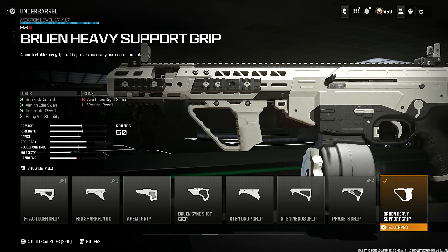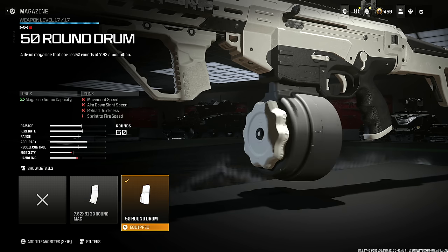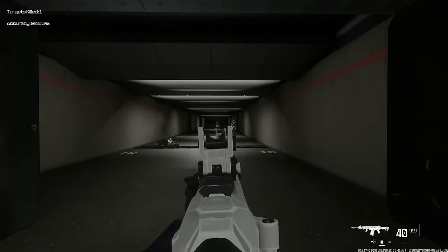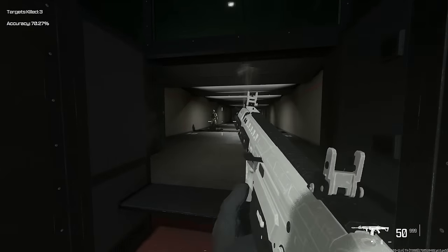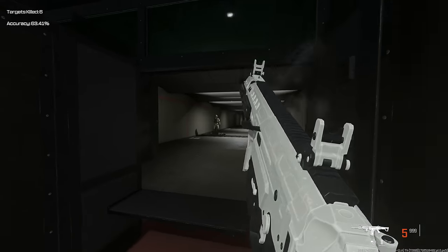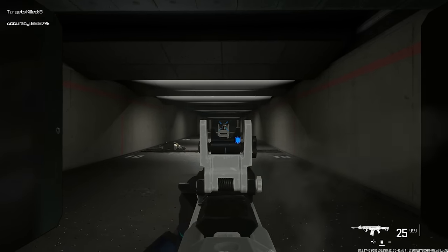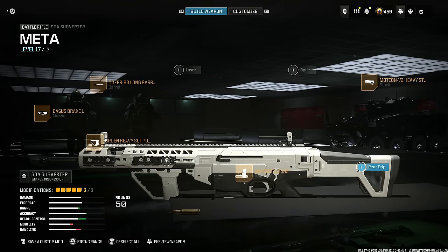Add the 50 round drum — I don't recommend the 30 round mag unless you're playing solos, otherwise stick with 50. The very last thing is the Motion V2 heavy stock for recoil control and gun kick control, at the cost of ADS speed and sprint to fire speed. If you want something very similar to the Ram where you can just shoot people from miles away, this is exactly what you need — it takes no effort at all. This is honestly the only competitor to the Ram 7. If I can compare it to anything, it acts more like the MW3 ACR. Make sure you copy the class down and you will absolutely fry.